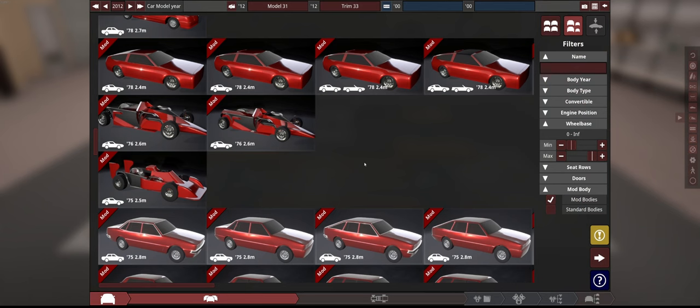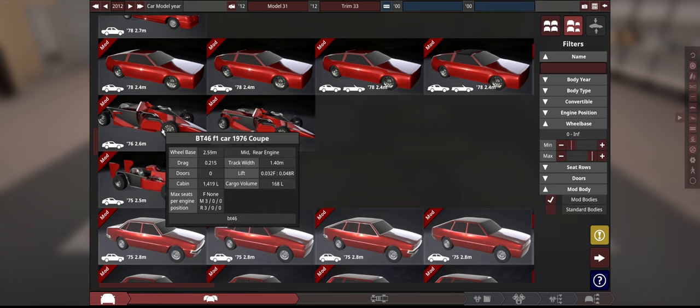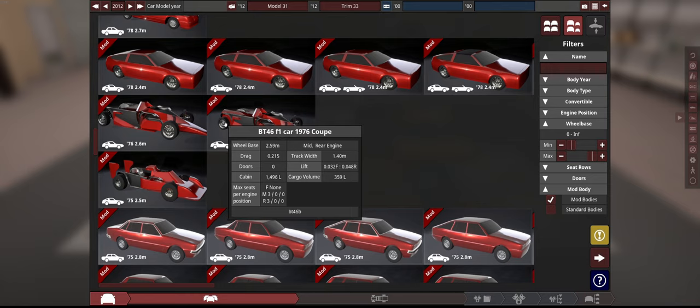How is something so geometrically mundane-looking so difficult? We've now got it in Automation, set for a 1976 year for a 1978 release. We have two versions: the normal and the B variant. And of course, we're making the fan car today.